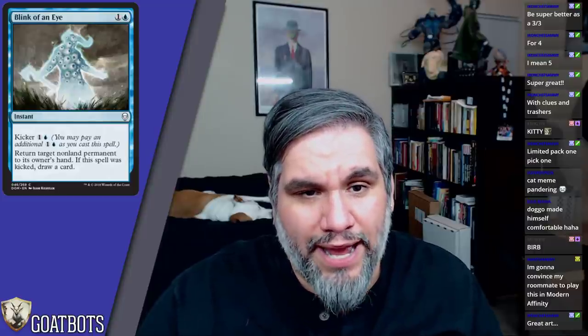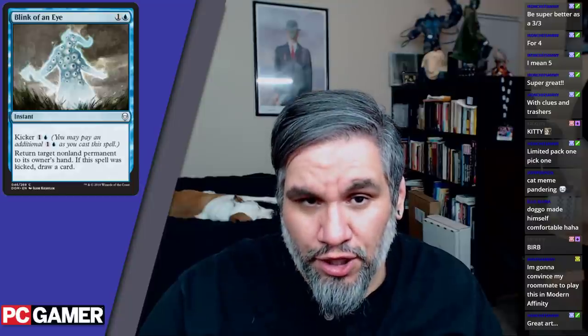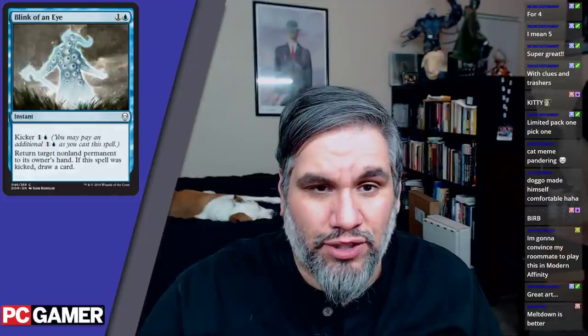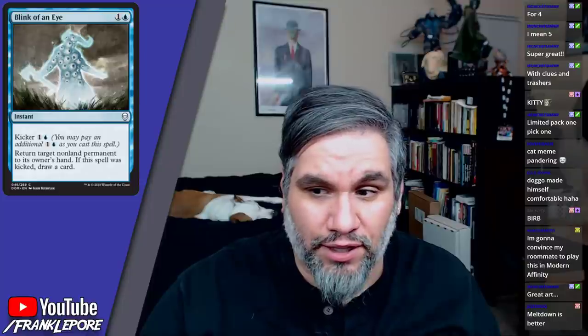Blink of an Eye is two mana to return target nonland permanent to its owner's hand, and if kicked for four mana total, you draw a card. This is literally Into the Roil. The art is pretty cool, and I would actually be surprised if this did not see play in constructed — this card is great.